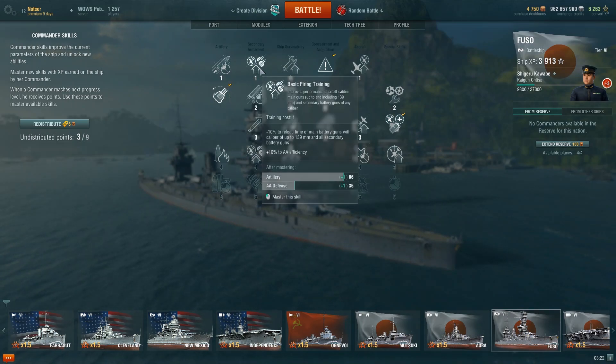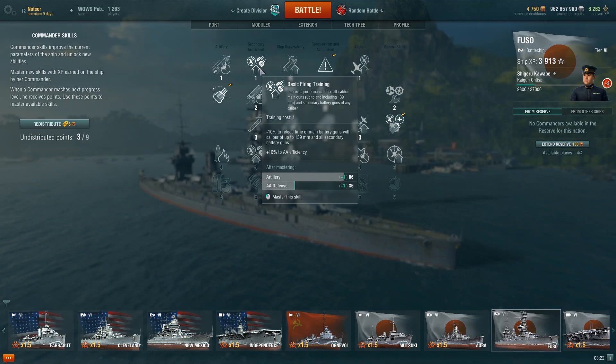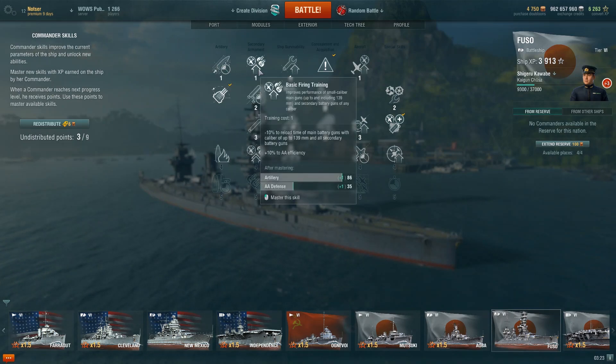Basic Firing Training now only works on 139mm guns, but it also covers all secondary guns — so the Yamato's 155mm, you're completely fine, you can still benefit from this. It's still useful for AA, though we need to see aircraft carriers to justify AA skills. I would probably never use Expert Loader; I would use Basic Firing Training for gunboats or AA builds if there are significant aircraft carriers in the future.